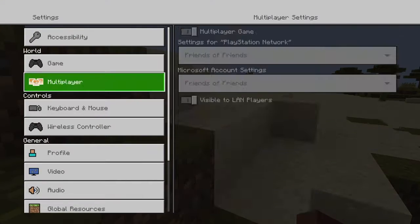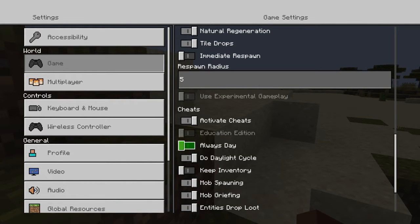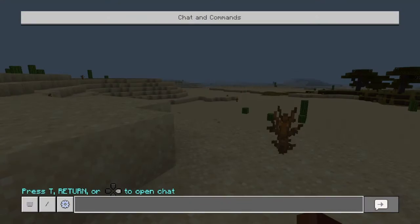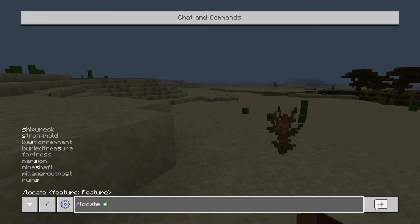I have copied the world already as you can see down below. Now you are going to go down and activate cheats like I already did. So now you are going to go and type in '/locate stronghold'.